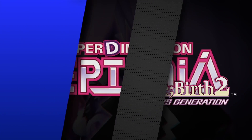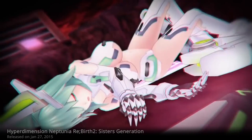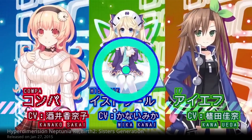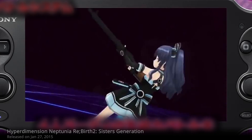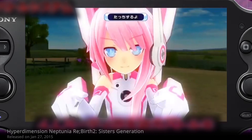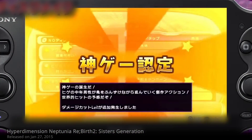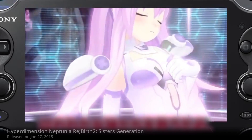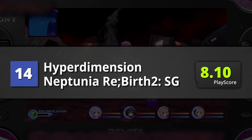14th is Hyperdimension Neptunia Rebirth II: Sisters Generation. It's more of the same Hyperdimension Neptunia games — cute characters, hilarious dialogue, and awesome music. It polishes what works and trims out what doesn't. It's a light-hearted RPG that learns from the mistakes of previous releases, brimming with unlockables, bosses, and quests. Overall, it's a well-balanced game and probably the best of the series. A PlayScore of 8.1.